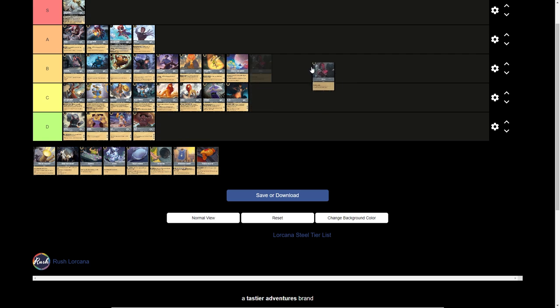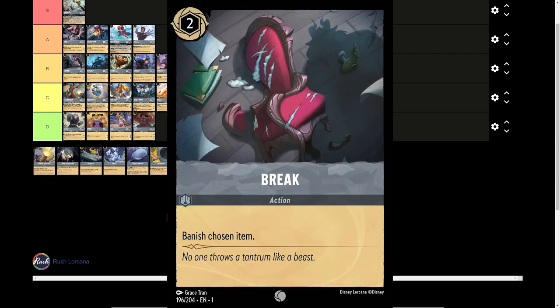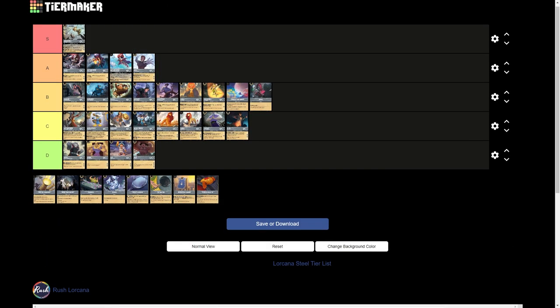Let's get into the second action, which is Break. This is a 2-drop inkable card that says Banish Chosen Item. To my knowledge, this is one of two cards in the game that banishes items, one being the 5-drop Beast we talked about a moment ago. It might have some future play if there are a lot of items in the meta. Currently, you could run 3 or 4 copies and use them as inkable cards similar to how some people use other actions. But because we have Beast as an option and you generally don't see a lot of early turn items that are useful, Beast is currently just fine. More threatening 1 or 2-drop items will probably force this card to see more play in Steel. For right now, I'm going to put it in C tier.